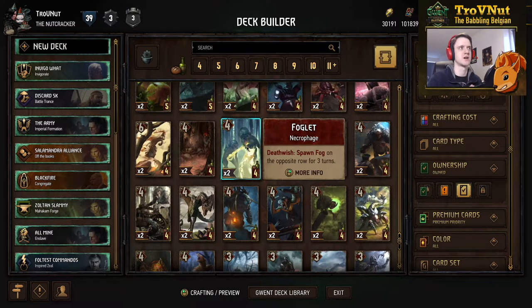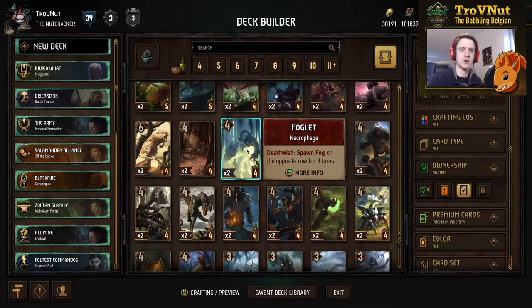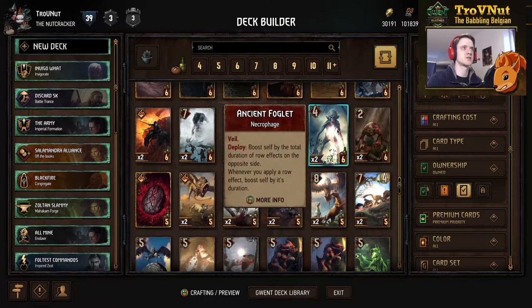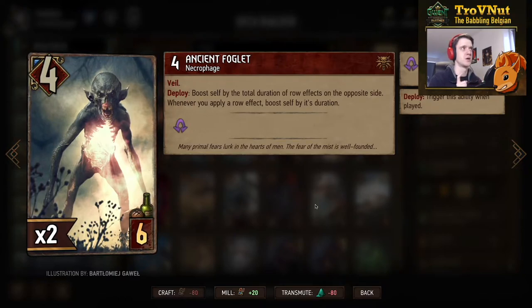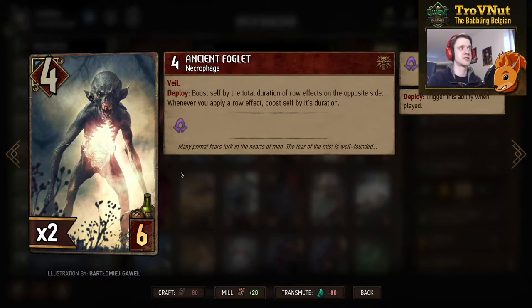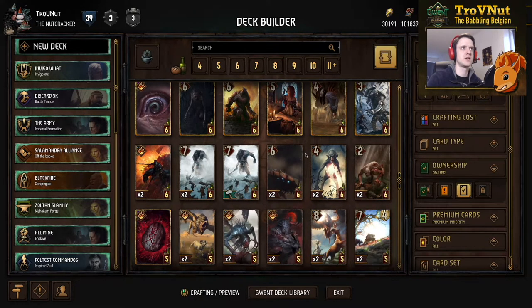Of course, if there are no units or the units are armored, Fog won't do anything, but it's very cool that Foglet now actually returns to Fog when it dies. There are two Foglets in the archetype, so we also have Ancient Foglet, which has changed: four power to start, six provisions, has Veil, and on deploy you boost yourself by the total duration of row effects on the opposite side, and whenever you apply a row effect you boost yourself by its duration as well. Basically a Seditious Aristocrat, but instead of triggering on spying units it triggers on weather effects. I might actually make a Monster weather deck with this — it sounds like it has just enough support to make it work.